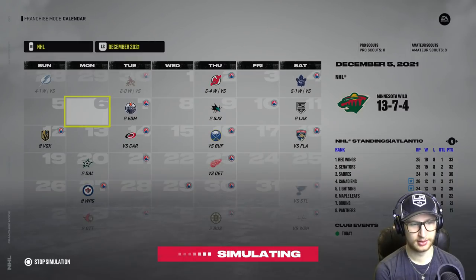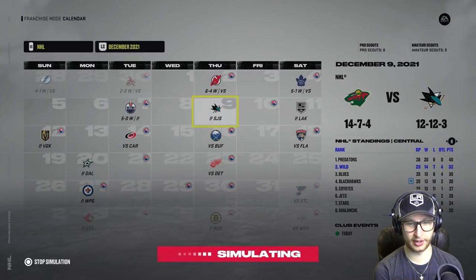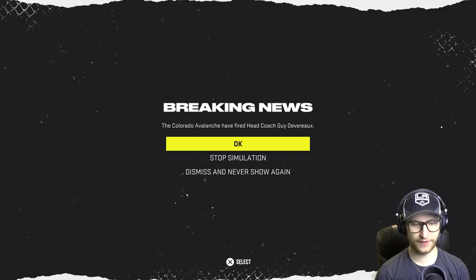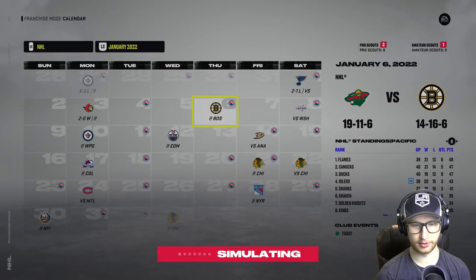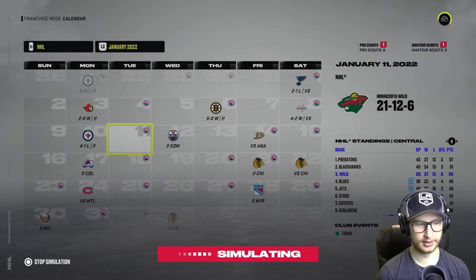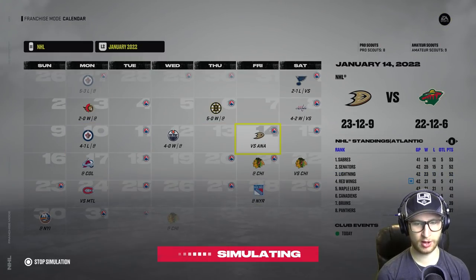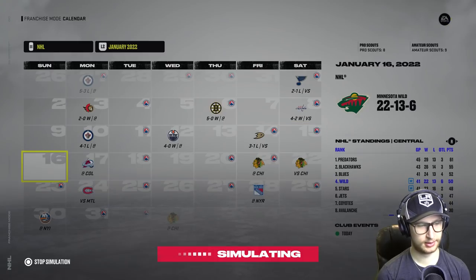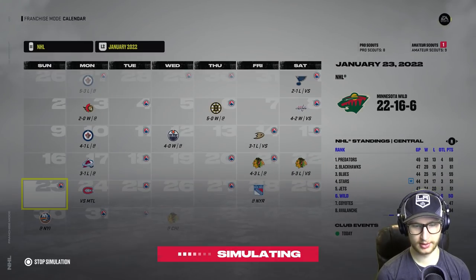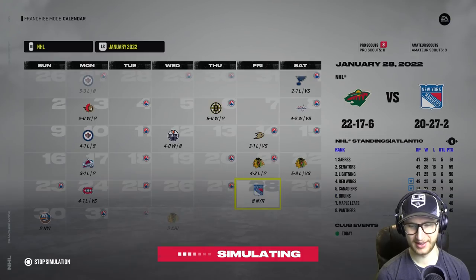I'm actually pretty happy with how we're turning it around here. The Abs have already fired their coach — Guy Devereau or Guy Devereau, could be either or. And Washington — come on, that's a huge win! Let's go boys: 21, 12, and 6. That's not bad at all, we are looking pretty good.